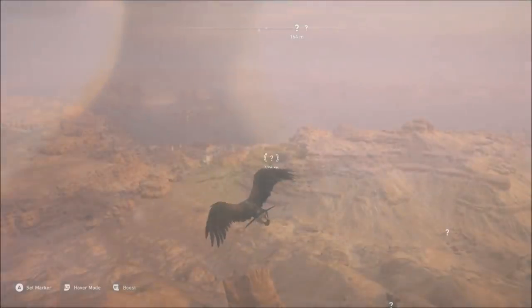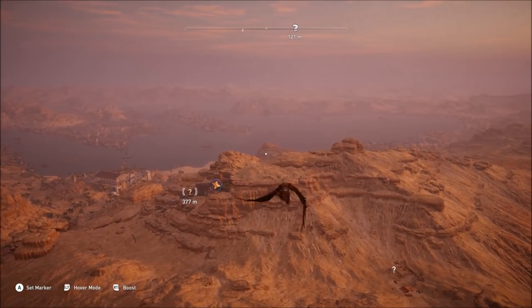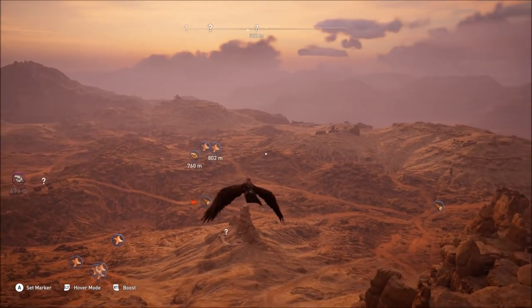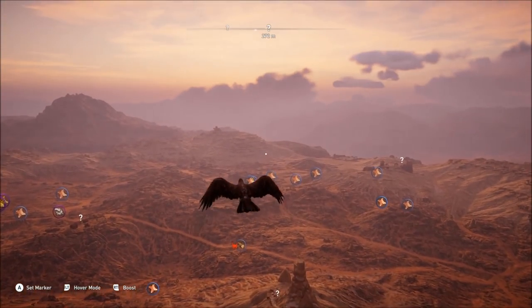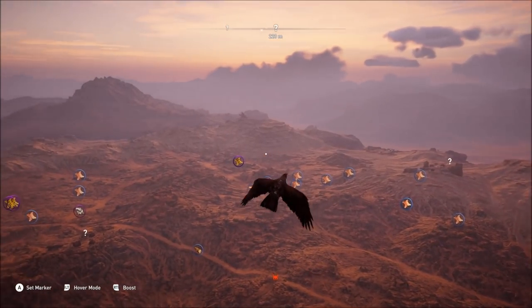Finally for today's list, Senu can do a barrel roll. To do this, on Xbox controls you hold the right button and then sharply turn from left to right a couple of times — that's what triggered it for me. That could be me clunkily overthinking the controls, but Senu doing a barrel roll is quite cool.